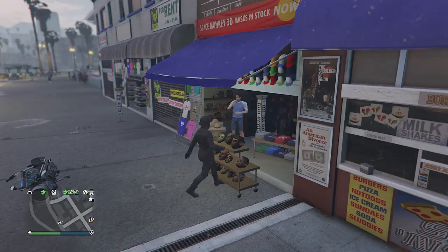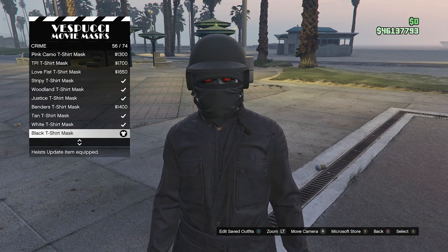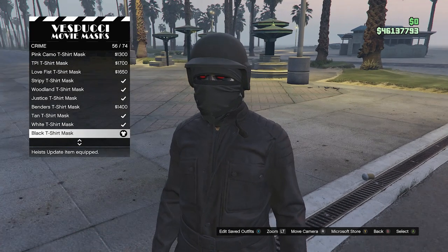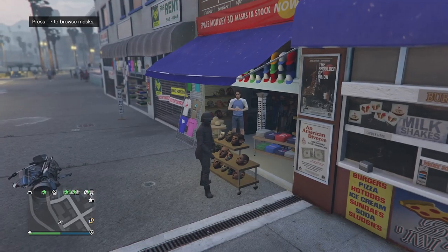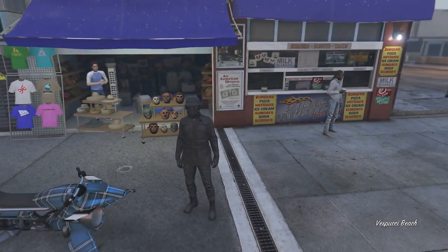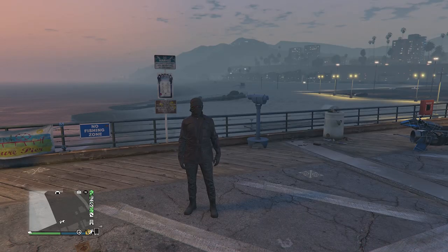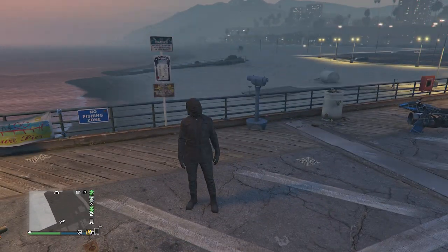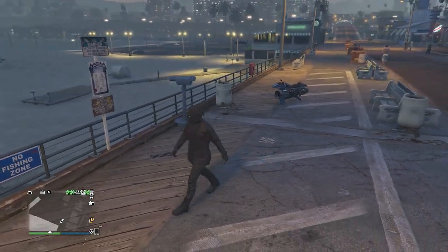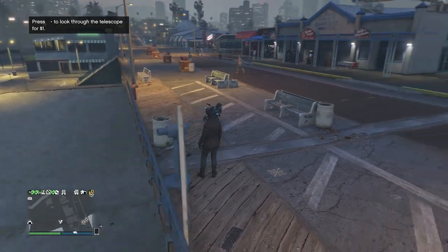After equipping the Black Bulletproof helmet, head to the mask store. Walk over to the masks, scroll down to Crime on slot 9, click on Crime, and look for the Black T-Shirt Mask on slot 56. After equipping the Black T-Shirt Mask, your bulletproof helmet will come off. Now head to the pier so we can do the telescope glitch and merge the mask with the helmet. When you find a telescope on the pier, you should only be wearing this outfit with your Black T-Shirt Mask. Do the telescope glitch and run past the telescope, then hit right on the d-pad.